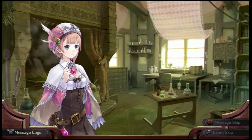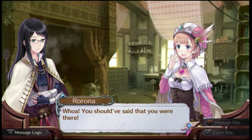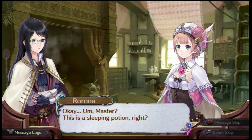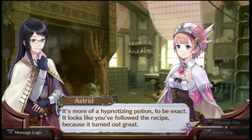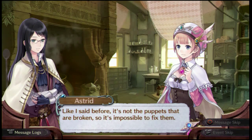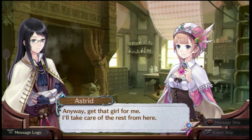It's all done. You made it already — that was fast. We don't procrastinate. You should have said that you were there. I didn't want to distract you. Let me take a look. Master? This is a sleeping potion, right? It's more of a hypnotizing potion to be exact. It looks like you followed the recipe, because it turned out great. Thank you. How are you going to use this to fix the puppets? Like I said before, it's not the puppets that are broken, so it's impossible to fix them. But then... Anyway, get that girl for me — I'll take out the rest from here.